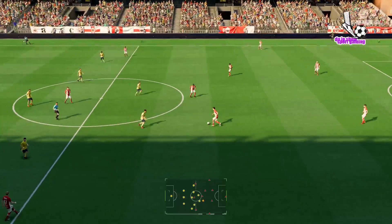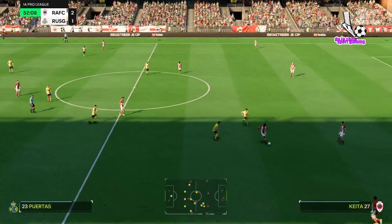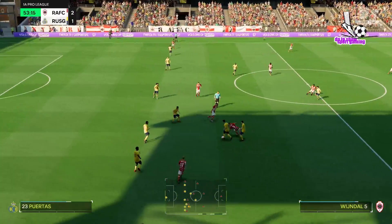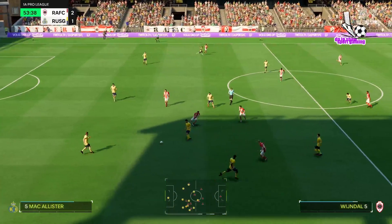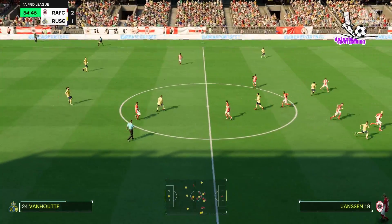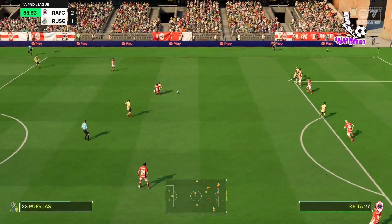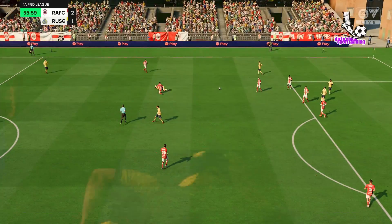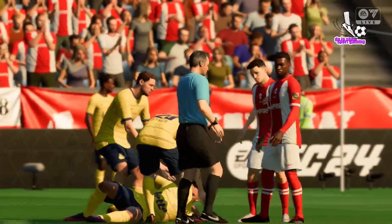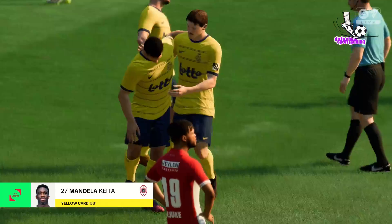So it's 2-1 as the ball gets rolling again. Oh, in Beindahl — this is a positive looking move. Bad tackle, and the ref will surely take action. And he does produce the yellow. Without question, it wasn't the best of challenges, was it?